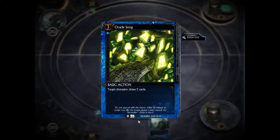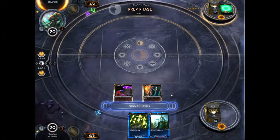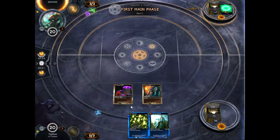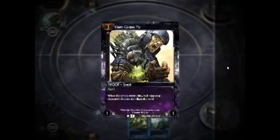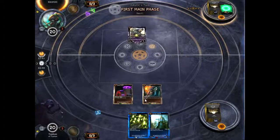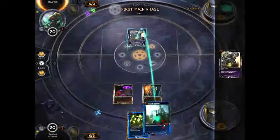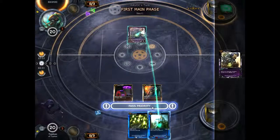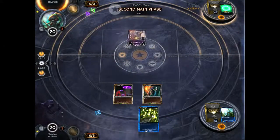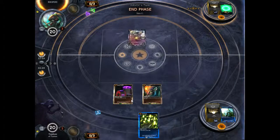The Oracle Song I drew is just a basic — target champion draws 2 cards. It'll allow me to get the cards I need into my hand, especially escalating the Chronic Madness. I picked the troop because Oracle Song gets me 2 cards, so I'll draw up another troop — at least that's the plan. You know how those plans always work out for me.